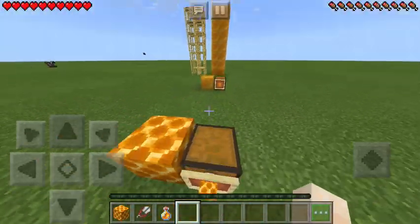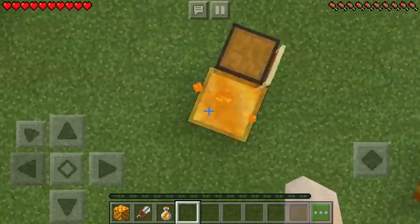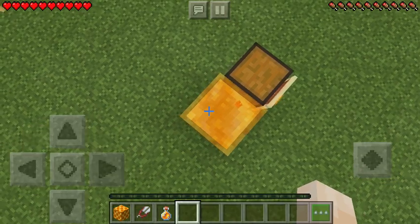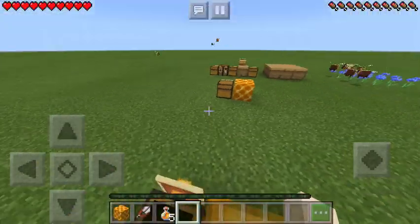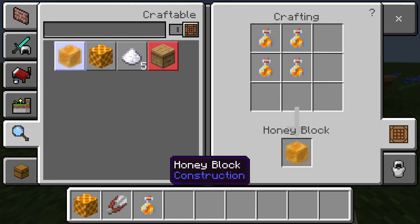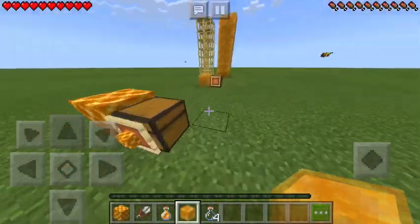The next block I find interesting is basically like a slime block. It does not allow you to jump and it slows you down because it's sticky. To make it you need four honey bottles — you just put them in a two-by-two and you get your honey block.